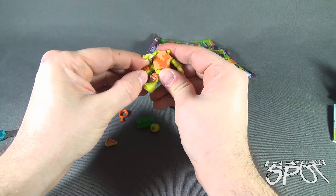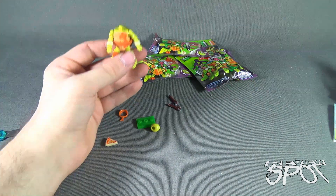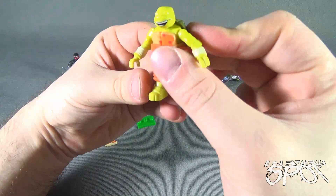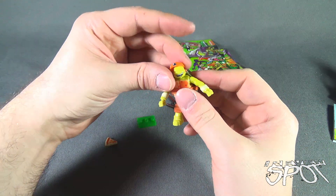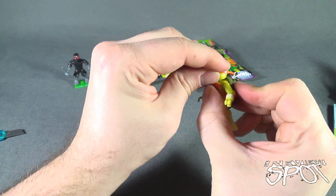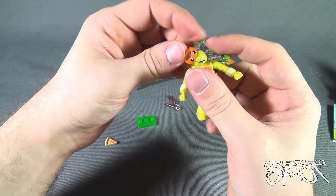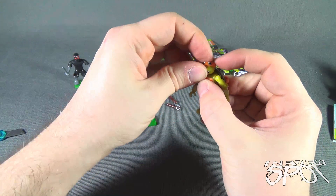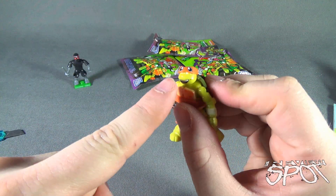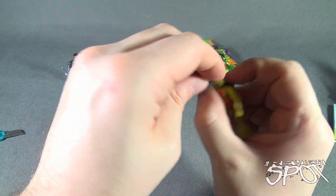Let's put the legs on and then put the head on. Is he missing eyeballs? No, the eyeballs are actually on his headband. That looks strange — but apparently it's supposed to. Let's put the headband back on. He's got these molded-in pupils, but they're not painted. So why would they even put that there if you have to put the bandana over top of it? Does that make any sense?